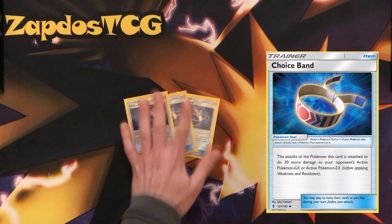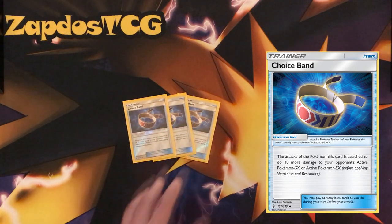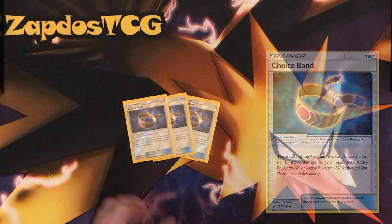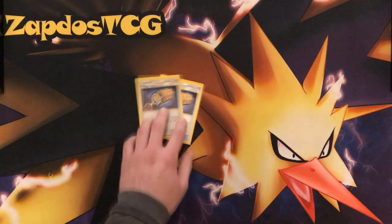Choice Band is the one to play here over Fighting Fury Belt, because we're dealing that additional 30 damage. That will get us closer to a one-hit KO on a Zoroark even with a low amount of resources. With 3 Choice Bands we assure that we can draw into one early game to get that pressure going. Choice Band dealing 30 extra damage through GX and EX Pokemon is amazing in every deck.